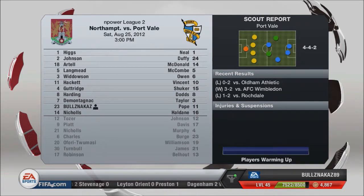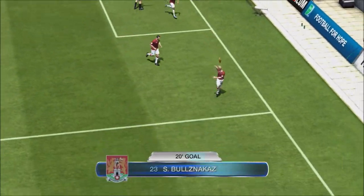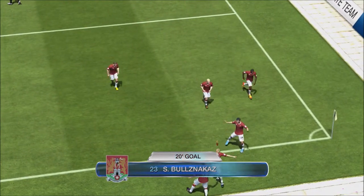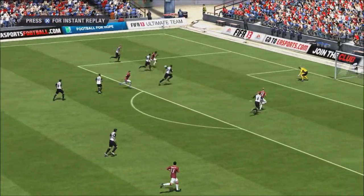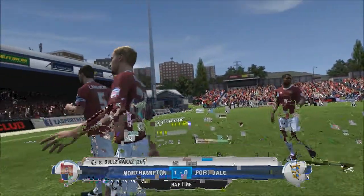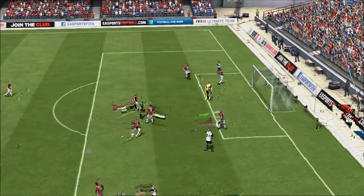Going into the next game against Port Vale. In the 20th minute, we put a really hard and fast cross along the floor into the box, and my player just scoops the ball up over the keeper to make it 1-0. It's always nice to get the early goals — puts a bit of pressure on the opposition. That was all that happened in the first half; nothing really tested either keeper.